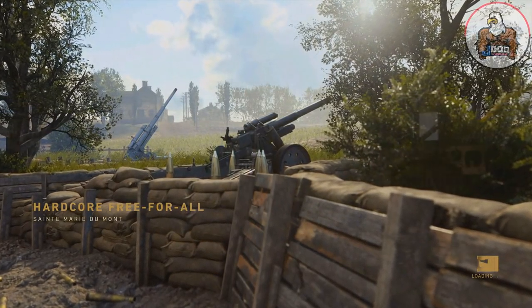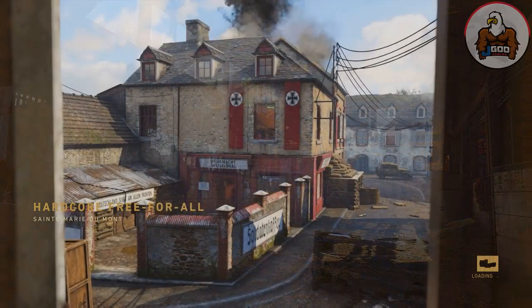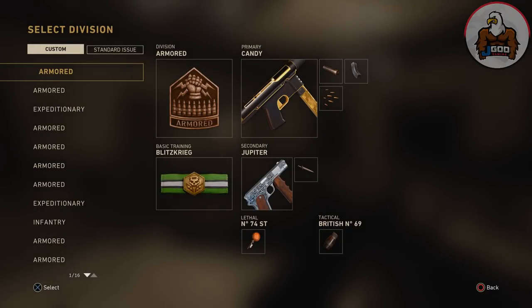Hello everybody. In today's video I'm going to be showing you some pistol gameplay and pretty much how to get easy pistol headshots while playing Call of Duty World War II. If you're on your camo grind you're going to need to get 100 headshots for all three of your pistols. The two guns featured in this video are the PO8 and the 1911.